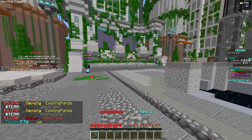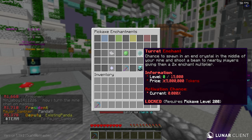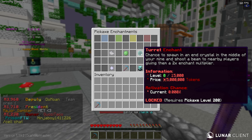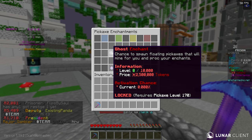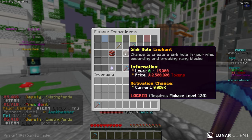We're going to start this episode by showing off all the cool stuff, starting with the pickaxe enchants. Looking at the tier four enchantments: the Turret enchant has a chance to spawn a crystal in the middle of your mine and shoot nearby players giving them a 2x enchant multiplier — insanely overpowered for your gang. The Slime Ball enchant has a chance to spawn a slime that explodes your mine.